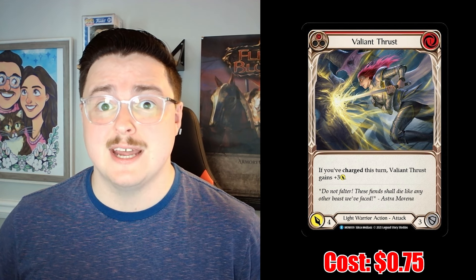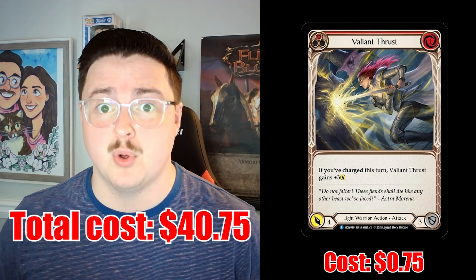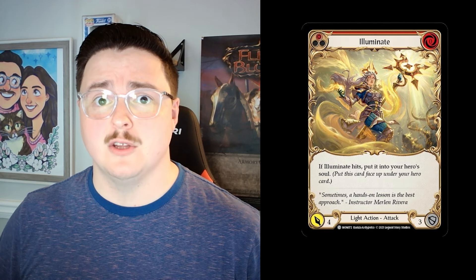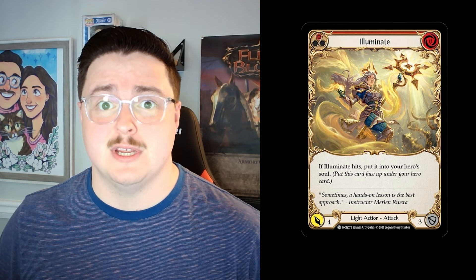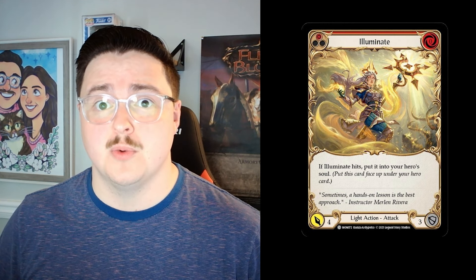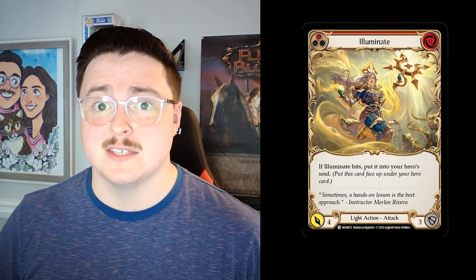This brings our deck total to $40.75 when we include the initial cost of the Bolton Armory deck. Next up is Red Illuminate. Red Illuminate is a 0-cost, 4-power attack that blocks 3, and it fuels our hero's soul with its on-hit effect. A playset of Red Illuminate only costs us $0.30.